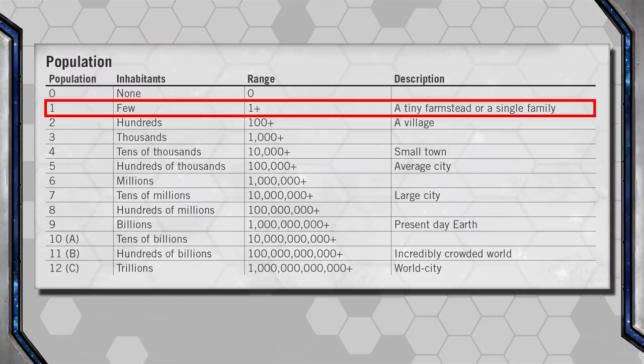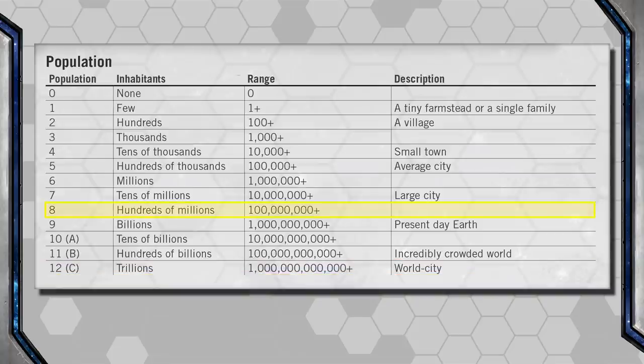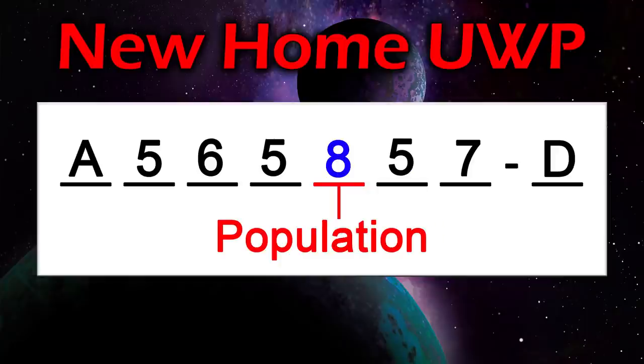Next is Population — how many people live here? It can range from a single family or an outpost to a massively packed planet populated in the trillions. New Home is an 8, meaning the planet's population is measured in the hundreds of millions but hasn't quite reached a billion yet.